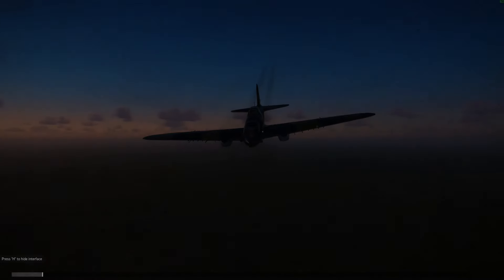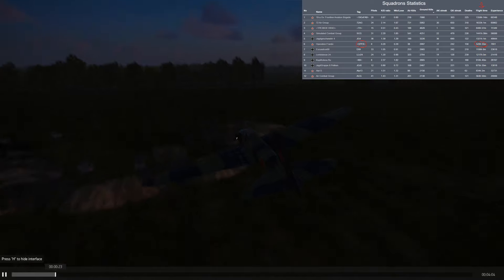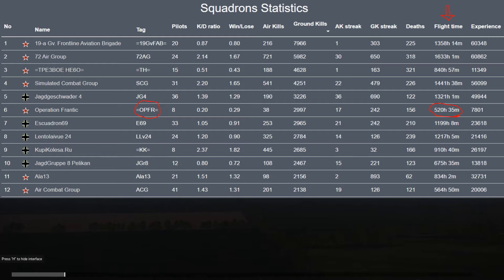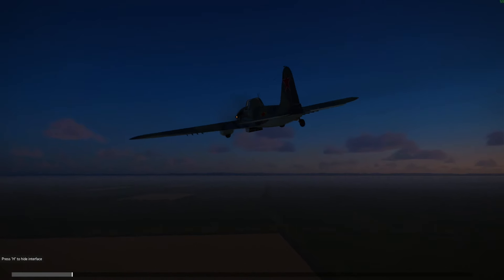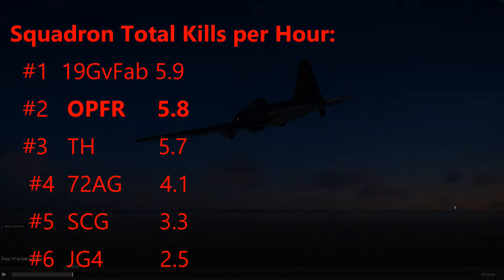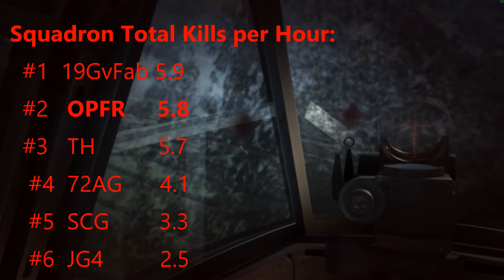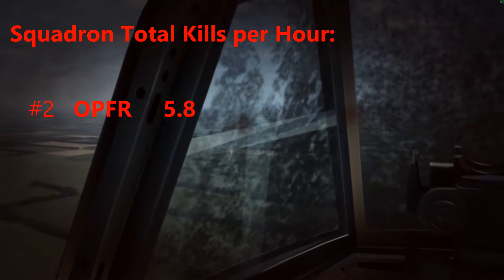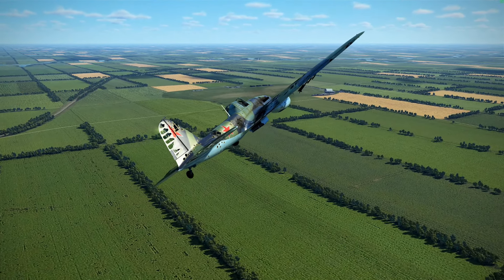If we discount our fatalities and look at the ground kills alone, then we're in sixth place. When you think about it, the true measure of a squadron's performance is really based on the number of air and ground kills per hour. And this is where OPFOR really shines — for air and ground kills together, we're in second place, with an average of 5.8 kills per hour. So here, OPFOR sets the standard.